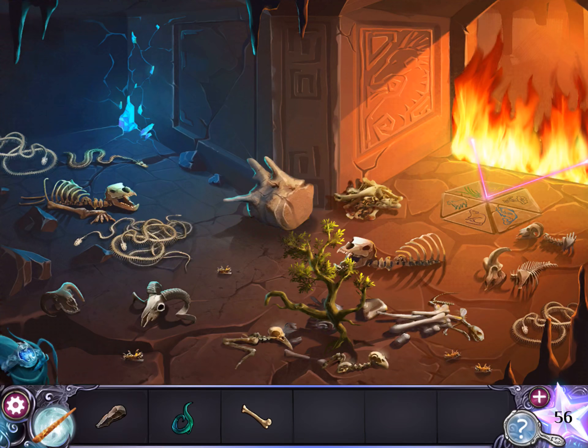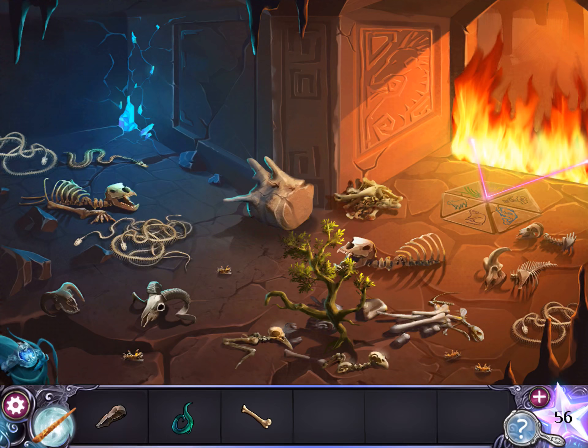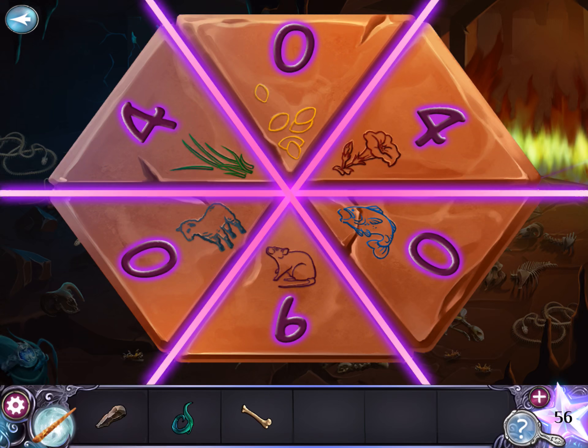You get six snakes, four rams, four honeybees, two bears, two birds, and one cat. So: six snakes eat rats — six rats; rams eat grass — four grass; four honeybees eat flowers — four; two bears eat sheep — two; two birds eat nuts; and one cat eats the fish. Now we can go through.